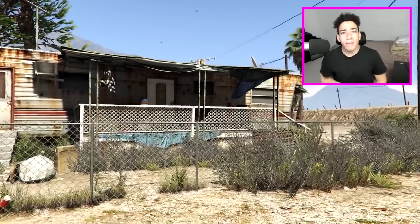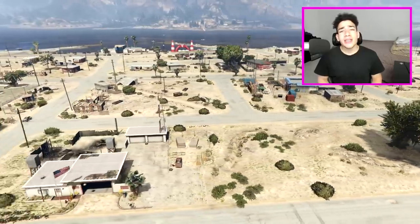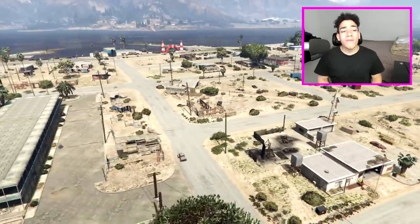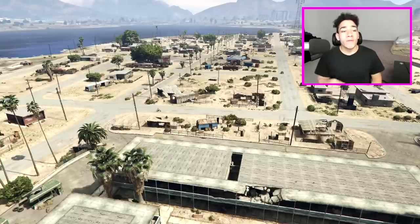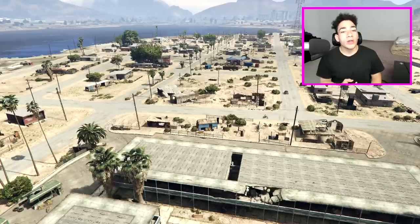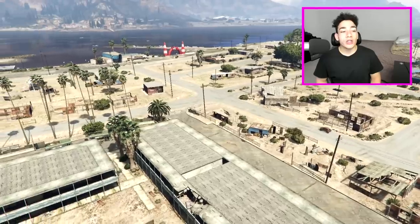Don't forget to subscribe to the channel if you're new. But with that being said, let's get started. So for the few of you guys who actually didn't know this, the whole map of GTA 5 is actually inspired from California. So that's why some famous landmarks in the game itself are actually very, very similar looking to some of the places in Cali, which kind of makes sense. But right here, we're going to be talking about Sandy Shore.